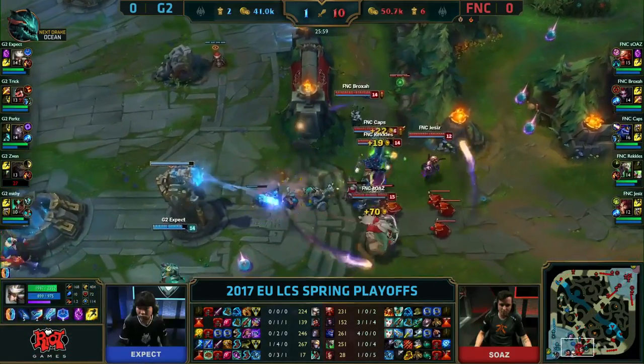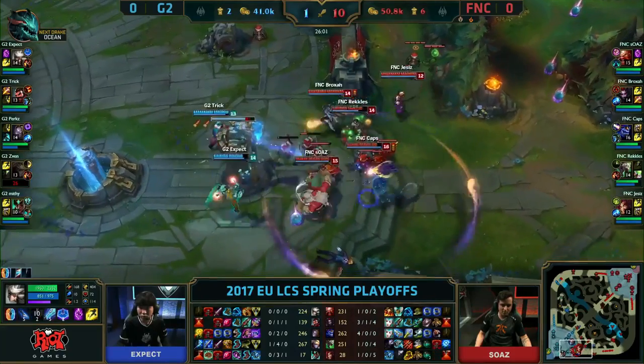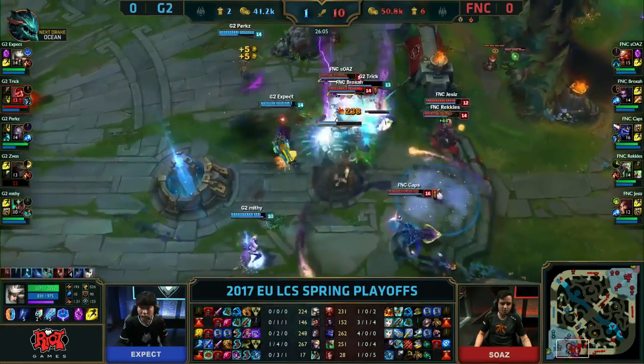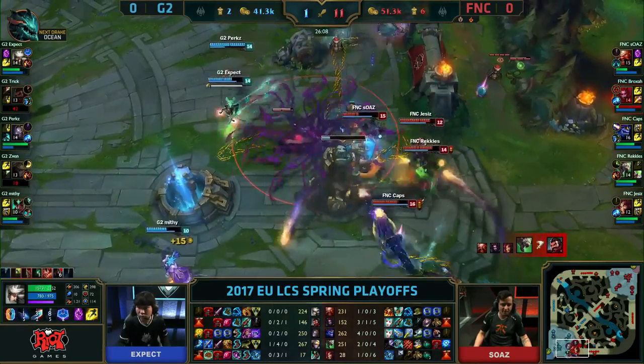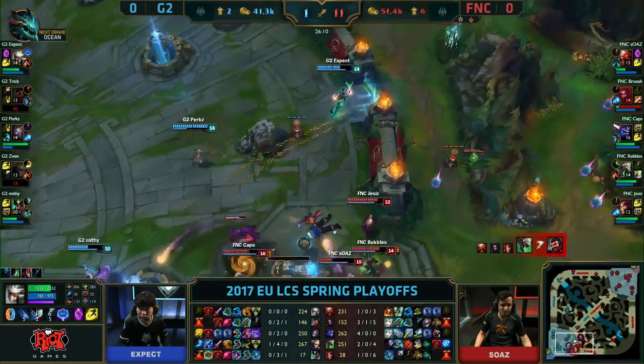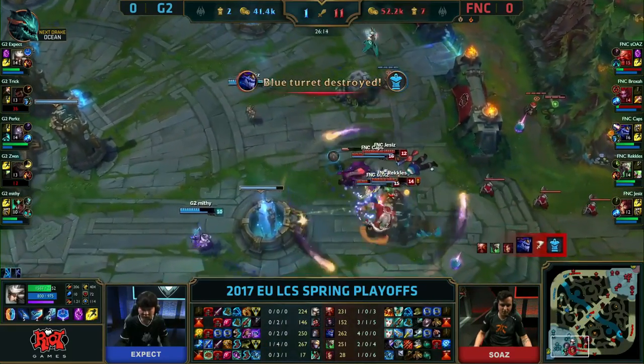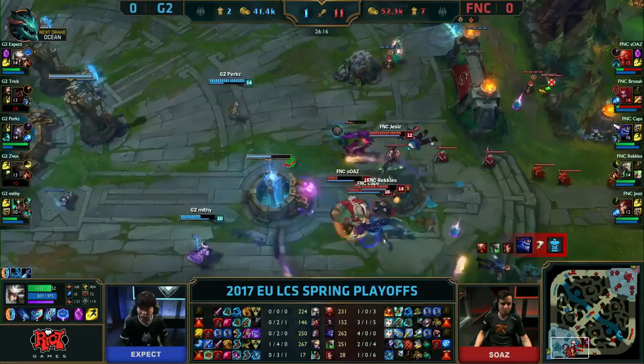Because if one guy missteps and goes for an aggressive pick-off and you're not there to help him, he just dies. Fnatic going to look for the engage. Look at Trick — he's bounced all the way backwards. He gets dropped as Broxa repels into the air, buying as much time as possible. Flashes out to safety. The inhibitor tower falls. G2's base is broken open.